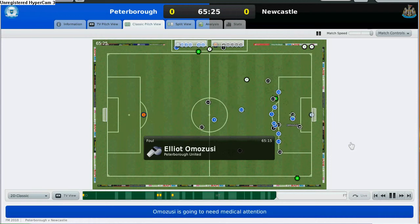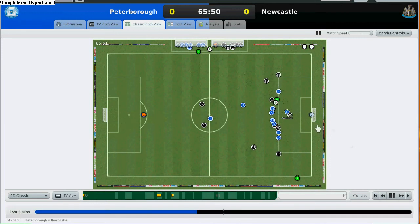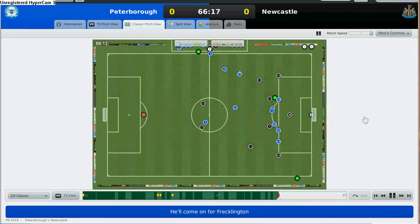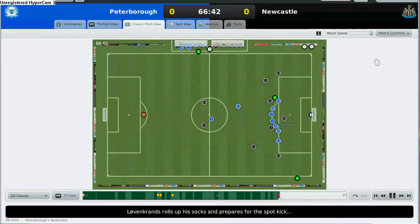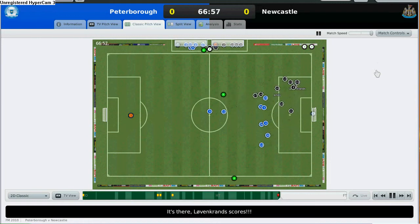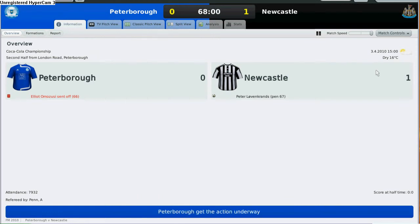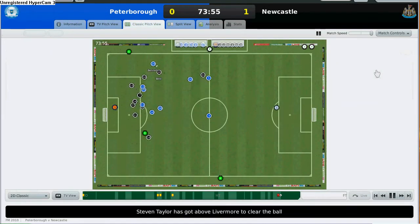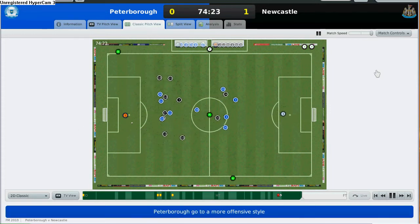Somebody fouled Jonas just as he was running through the penalty box. Jonas had space and he ran through — that was a professional foul. The defender denied a goal scoring opportunity, was injured in the attempt, concedes a penalty, and is sent off for a red card. He tried to deny Jonas from scoring by pulling him down in the penalty box. Peter did well to convert the goal — kudos to him. Newcastle is now in the lead by one goal due to a penalty kick.